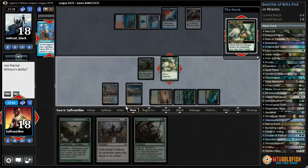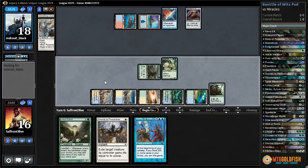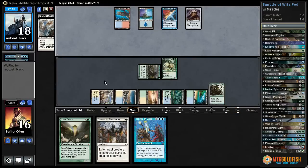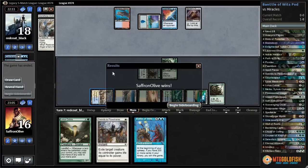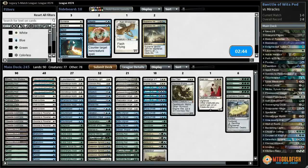Let's go with Eternal Witness — get back Battle of Wits. If they get a four on top then we resolve Birthing Pod and that's just as good. They choose not to reveal — we get back Battle of Wits! We're also going to slam a Birthing Pod. I think we've got this one — going to take down Miracles. We get to jam Battle of Wits again next turn. If it gets countered, we get to Birthing Pod into another one. Opponent scoops it up!